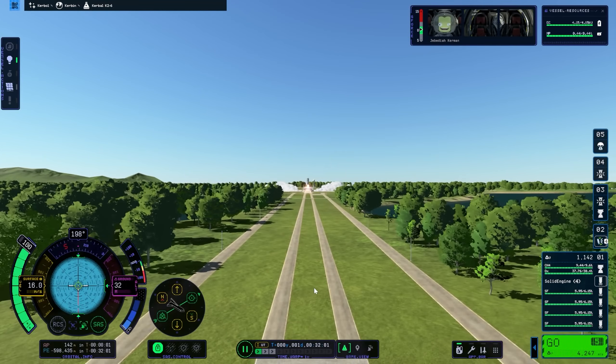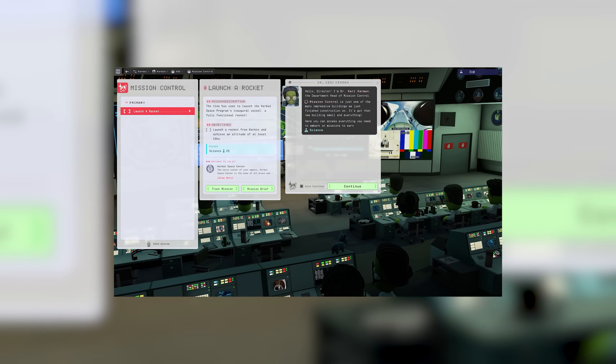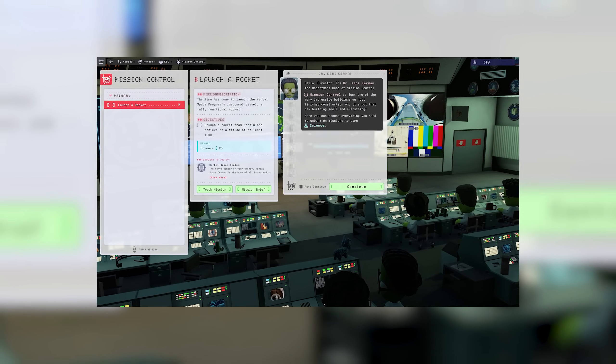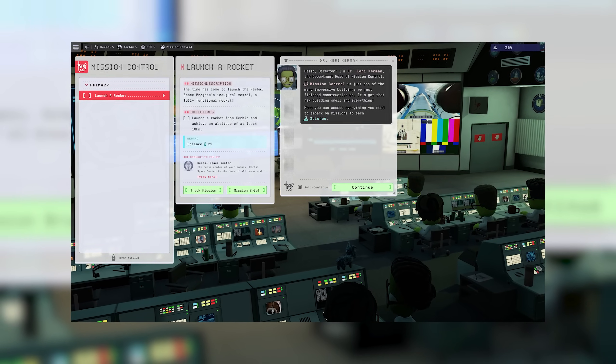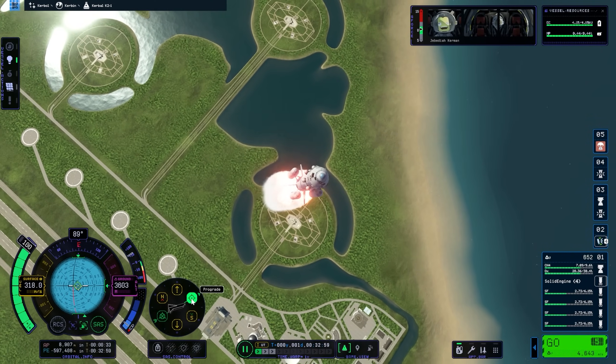Research and Development is not the only new area opening — Mission Control is also opening. From here, players will be able to collect various different missions that will, in part, allow players to learn about building rockets as well as other aspects of the game. Hopefully, Mission Control will also send you out on endeavors to discover that much-wanted science.